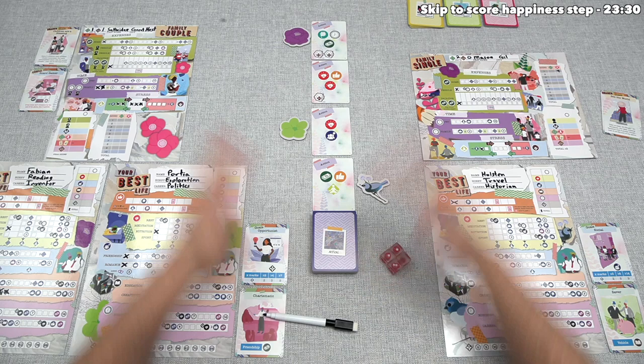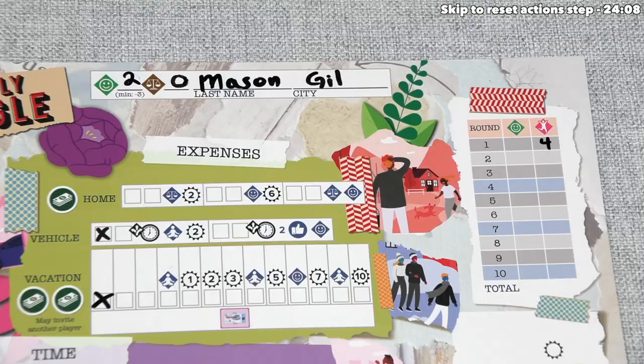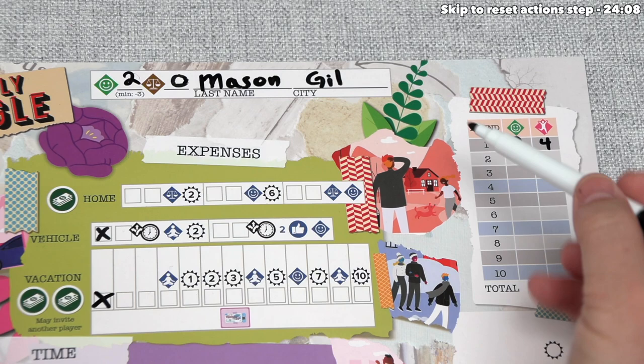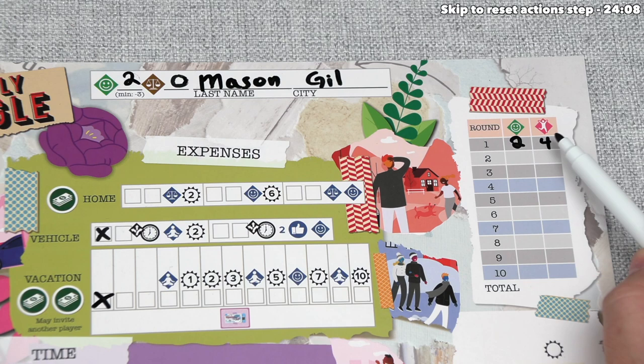At this point everyone has used all actions in this first round, so we can now move to the final step: scoring happiness. We look at our current happiness level and write it on the round tracker. We don't change the happiness value — we got a two, and these are points at the end of the game. If our happiness remains at two next round, we'll get those two points again, so ongoing happiness is valuable. Joy, however, is a fleeting thing — it sticks around just for that round. As we move into round two, our joy effectively resets back to zero.